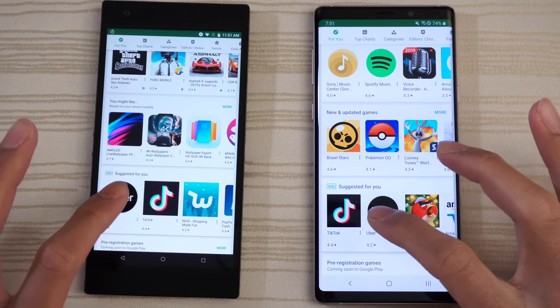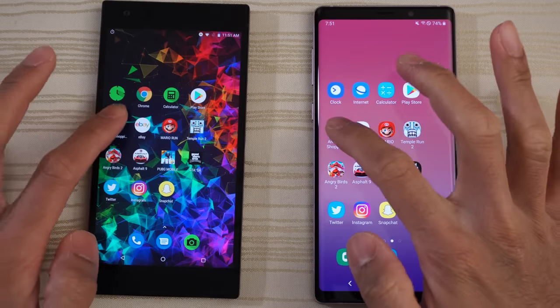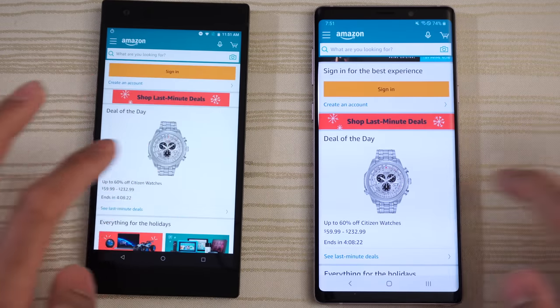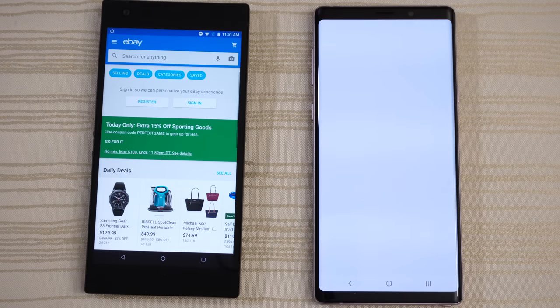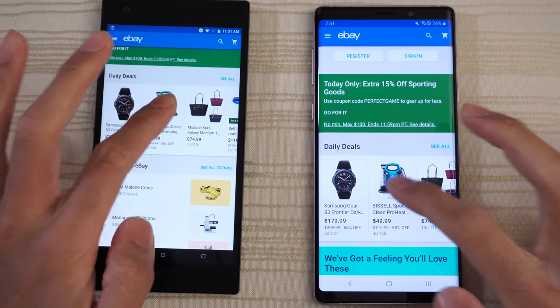Go ahead and click on Uber. Amazon — a little bit faster on the left. Deal of the day. eBay — give that to Razer.